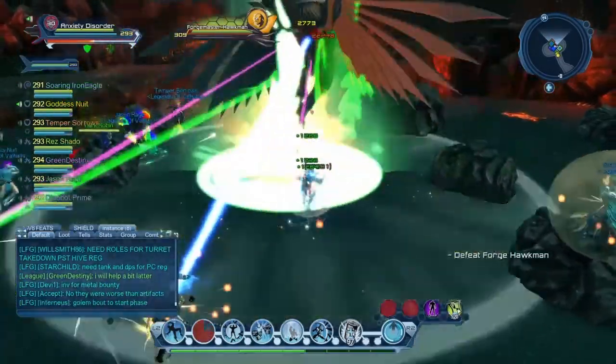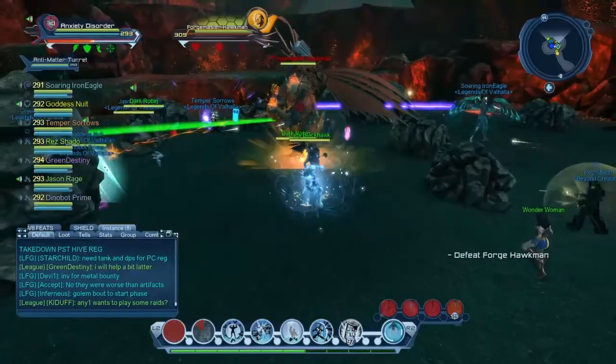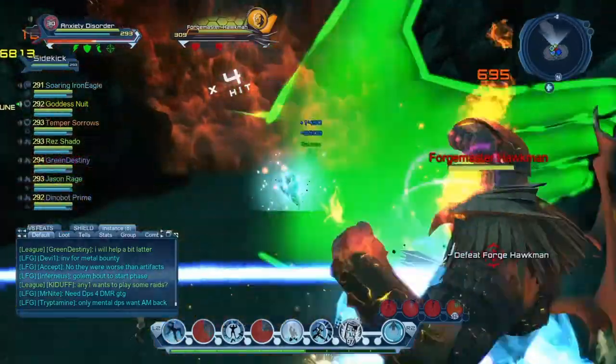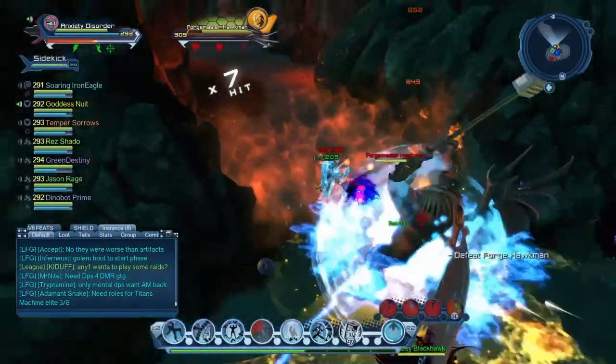Hey guys, I understand we're kind of in a newer DLC here with Birds of Prey, but just wanted to give you a heads up on how to tank Hawkman so that you don't get debuffed. A lot of people are still having trouble getting debuffed or can't figure out a way to do this without getting debuffed.